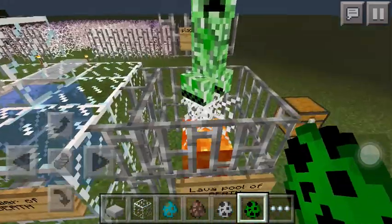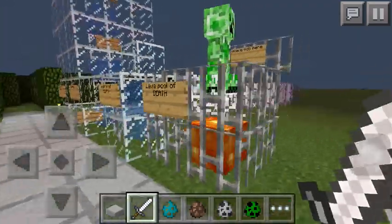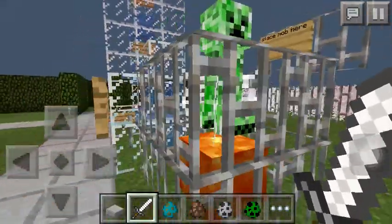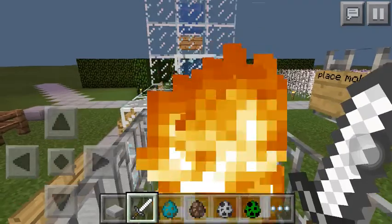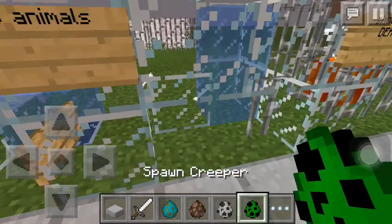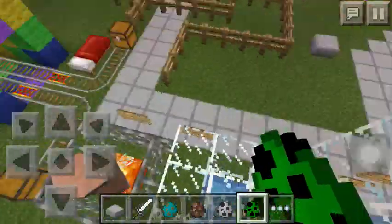So right here we got the Lava Pool of Death. This is where you get to see your most hated creature — and I'm like dying here. So this works on any creature; you can put any mob in there. I just want to put a villager in there because nobody likes them.